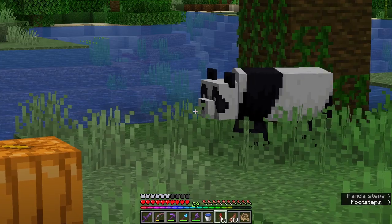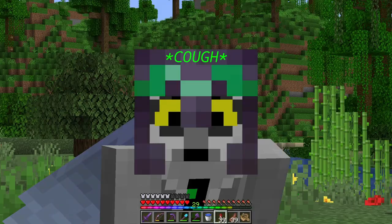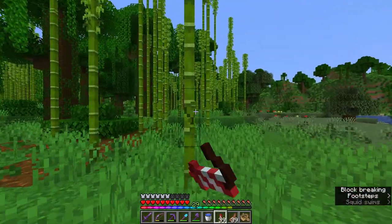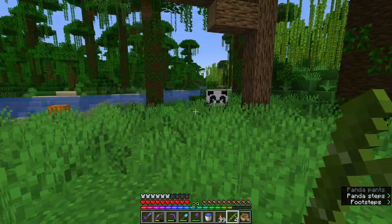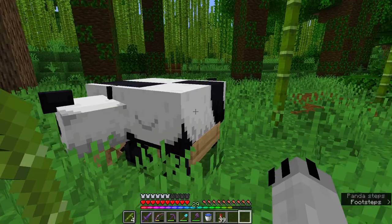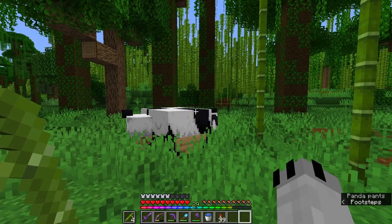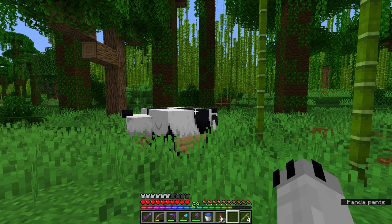Next I'm going to build something else in this area involving another animal I'm going to have to go and collect - pandas. Adorable. I definitely do not need to breed them up to murder them for their heads or anything. Pandas walk very, very slowly, which I will demonstrate now - see how slow that is. I decided that the quickest way to get them to the industrial island would be by boat. I only really need two, so hopefully it won't take too long.